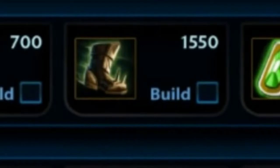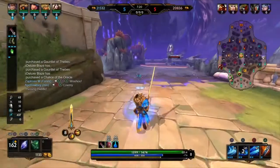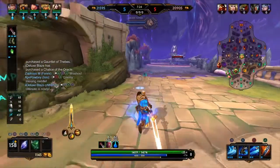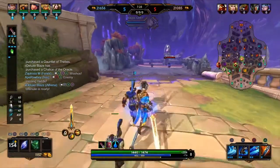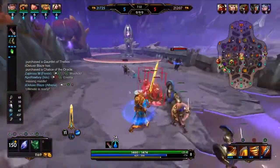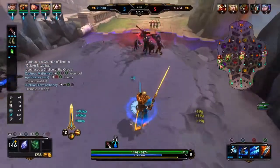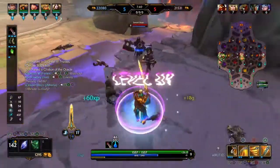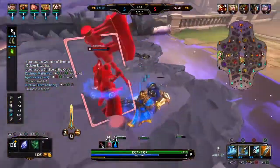Next up is Reinforced Boots. This is due to the fact that King Arthur already has an insane amount of damage output from his abilities when used in unison and correctly. He doesn't particularly need the damage increase that Warrior Tabi offers, so the extra protections and the crowd control reduction that Reinforced Boots offers will certainly aid him a whole lot more than Warrior Tabi, which a lot of people tend to use. This is also due to the fact of what is to come later in the build — Reinforced Boots harmonise with this a lot better.